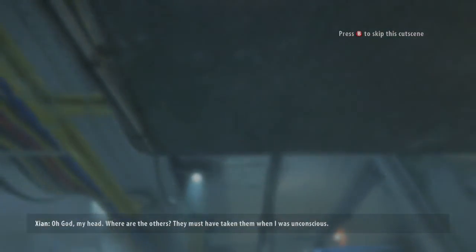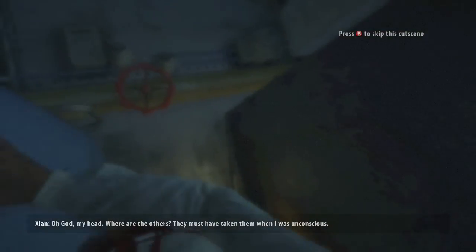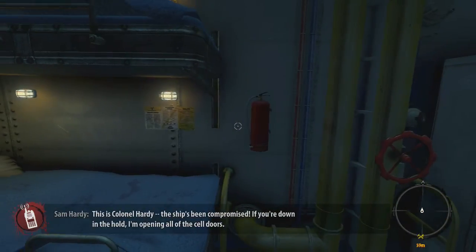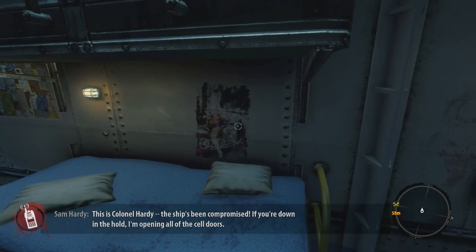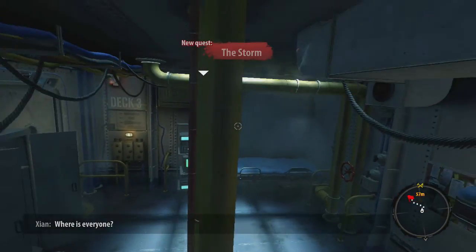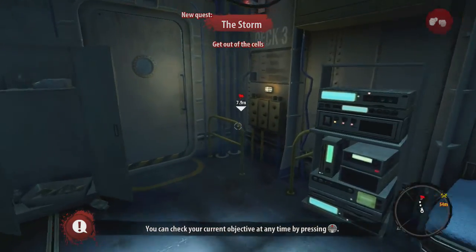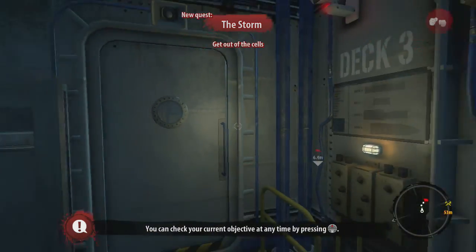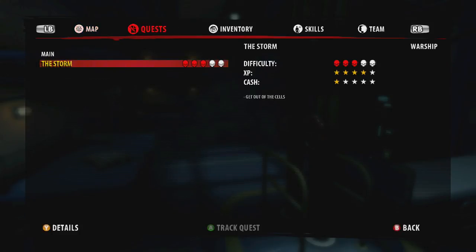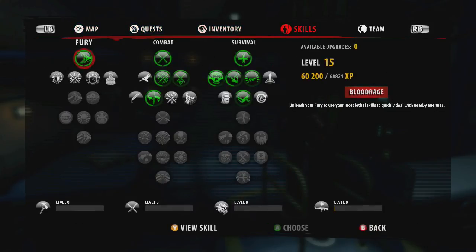I'm very confused. My head — where are the others? They must have taken them while I was unconscious. I'm assuming this game supports four-player multiplayer, which is cool. Then Colonel Hardy comes over the radio: 'The ship's being compromised — if you're down in the hold, I'm opening all the cell doors.' I need to find a way out of here. The controls are confusing — I don't know what the buttons are.